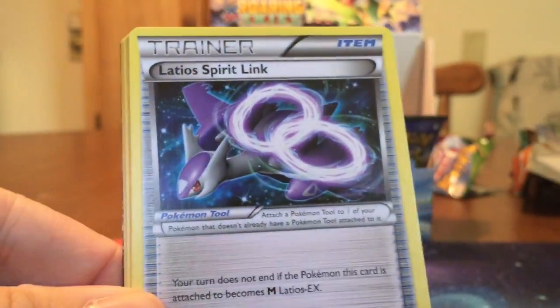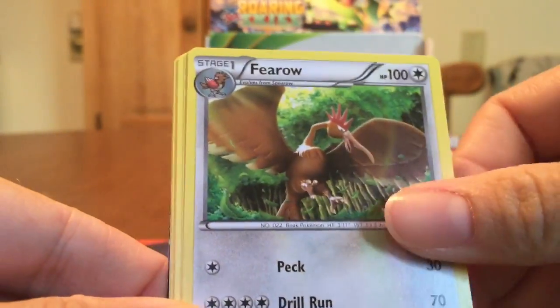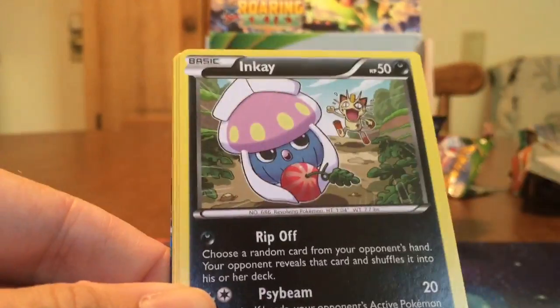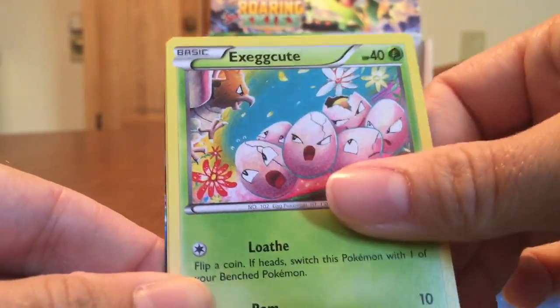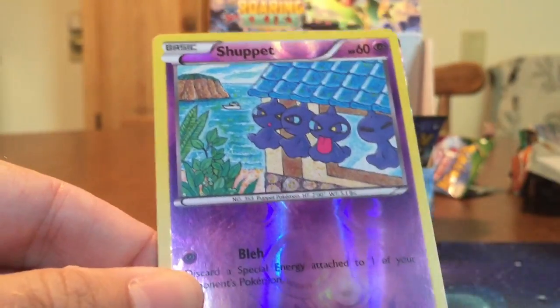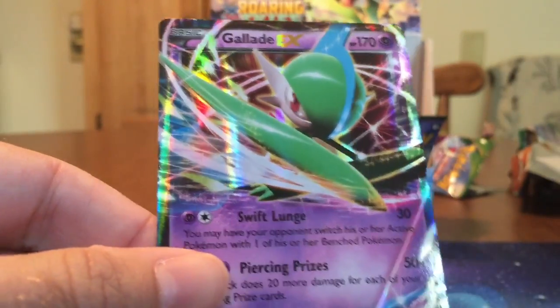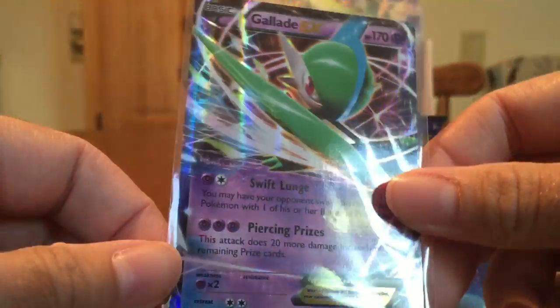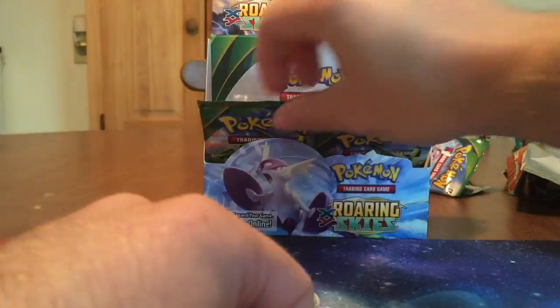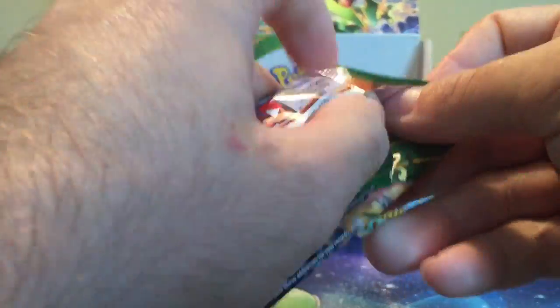We got Dusttox, Latios Spirit Link, Pelipper, Hawlucha, Wingull, Inkay, Togepi, Exeggutor, Shuppet Reverse. And there we go — there's a Glade to go along with that Mega Full Art. Very cool. Looks like the Glade Box!